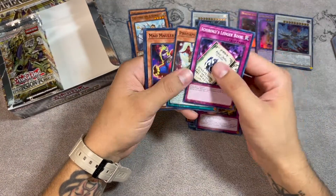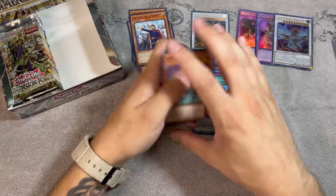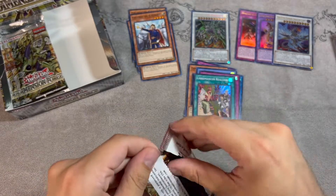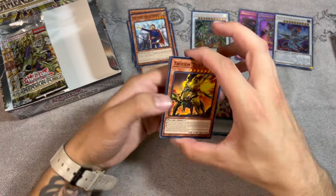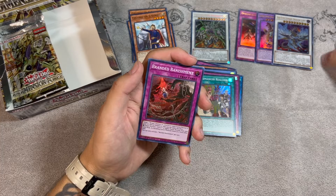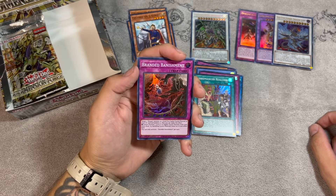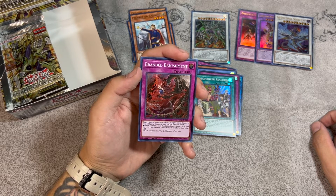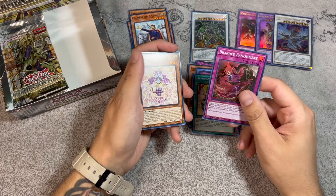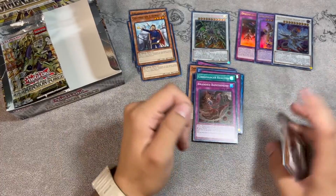Ledger Book, Predator Plant Mad Mauler, General, and then Libromancer Realized. I realized this is not a good set. Next pack — Therion Duke Yule, Therion Stand Up, Hero Champion, and Branded Banishment. This one's actually kind of good — target one Despia monster or one Level 8 or higher fusion monster in your graveyard, special summon it. Then you can fusion summon one Level 8 or higher fusion monster from your Extra Deck by banishing materials listed on it from either field. That's actually really good.